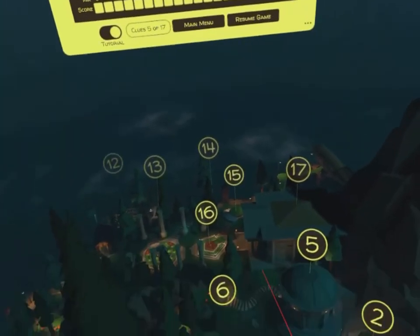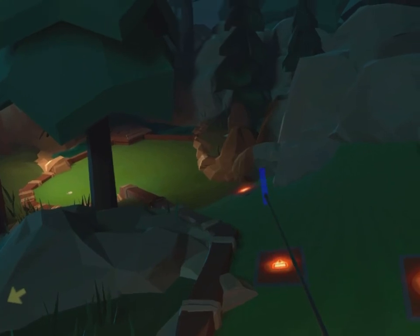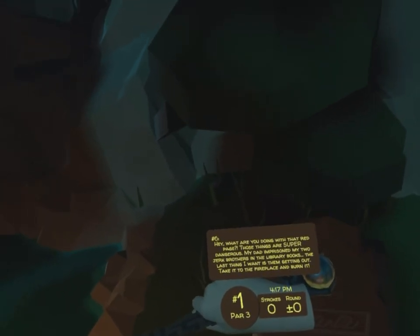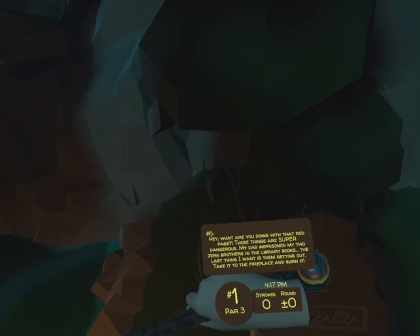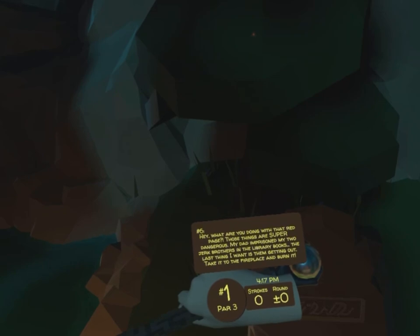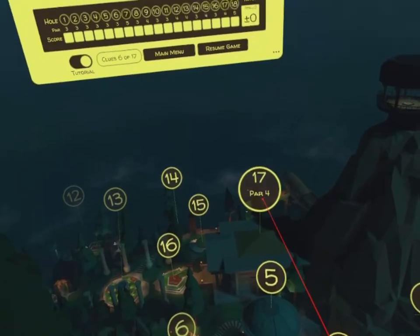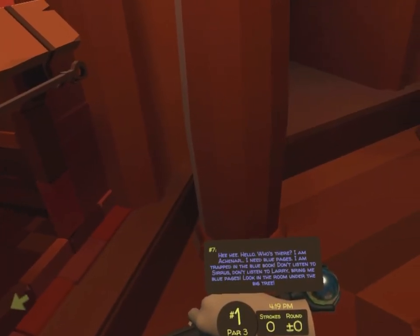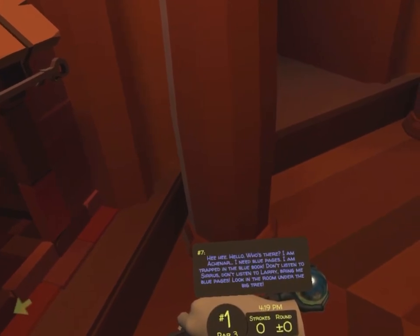Right there on top of the roof. So they want us to go over to the grandmother's headstone, which, if you remember, you saw it on hole number 6 toward the bottom. So it's saying we need to take this to the library again at the fireplace, so back to hole number 17. It's resting right in front of the fireplace. Apparently my headset glitched out, so it just magically appeared on me.